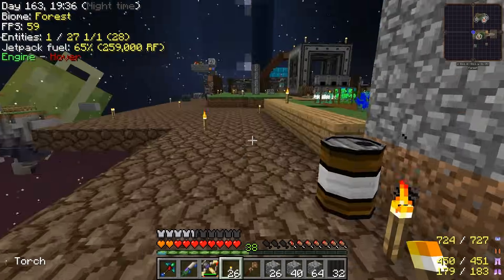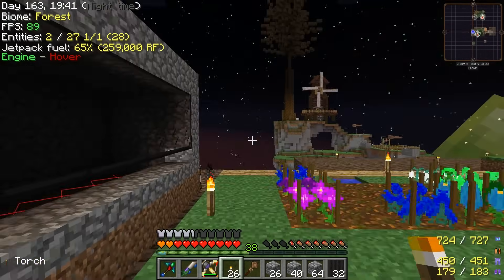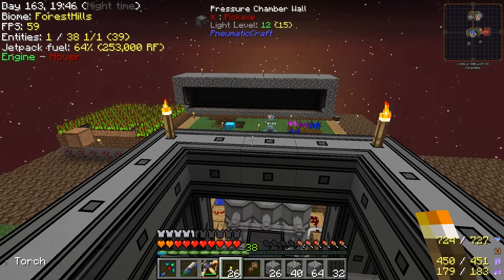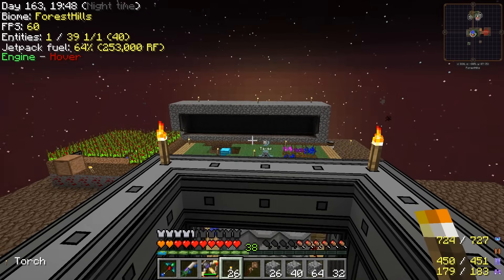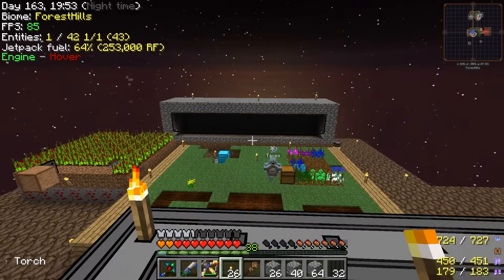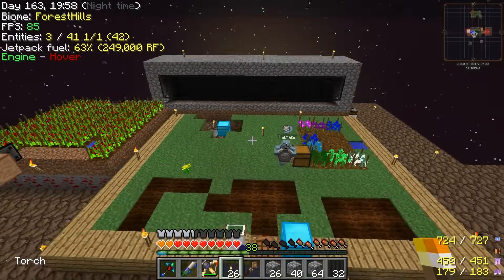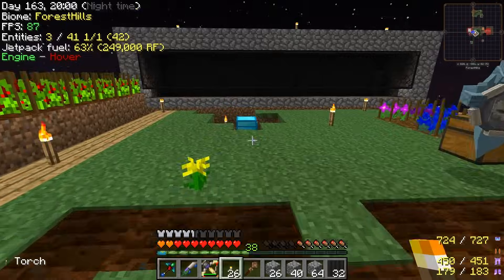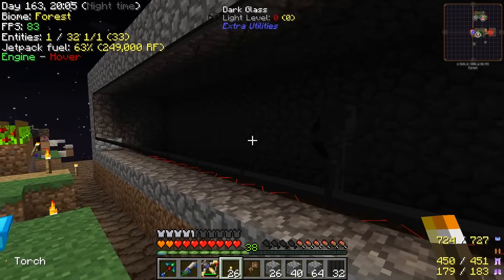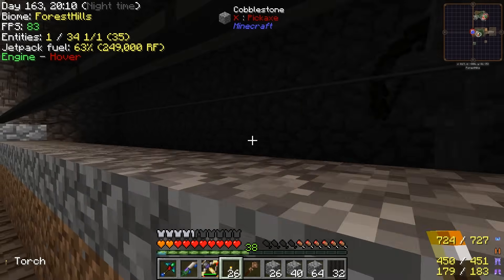Let's light this up over here. This time we're using dark glass so we can actually see inside, because I was having trouble with that before. Tonight might not be a dark moon - I'm not sure. Oh something just spawned - okay what was that? Skeletons. It's still hard to see inside there even with the glass because it's so dark. Yeah, and they shouldn't be able to shoot me when I'm down here. We're good.